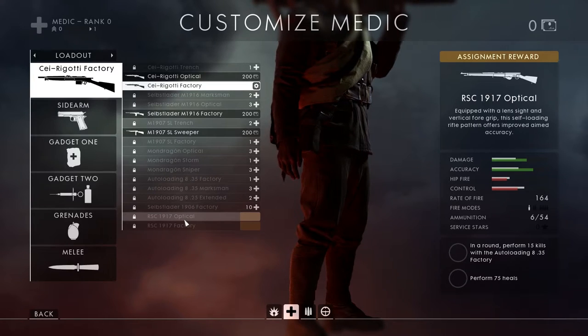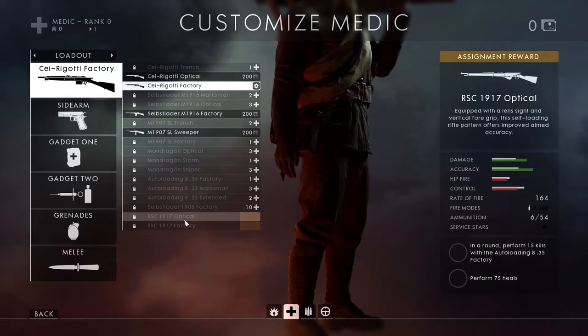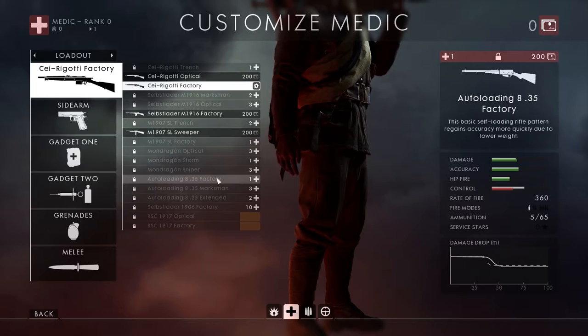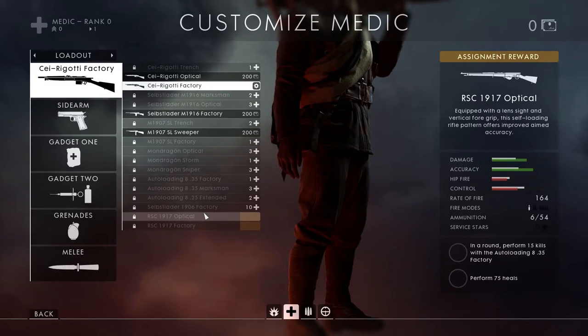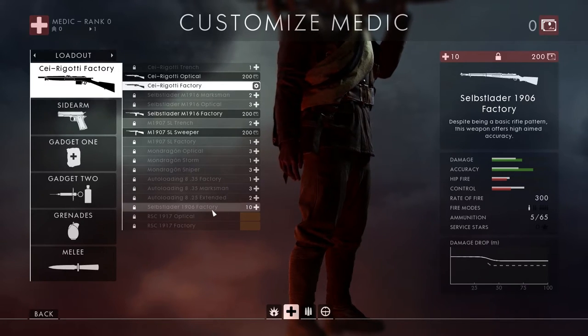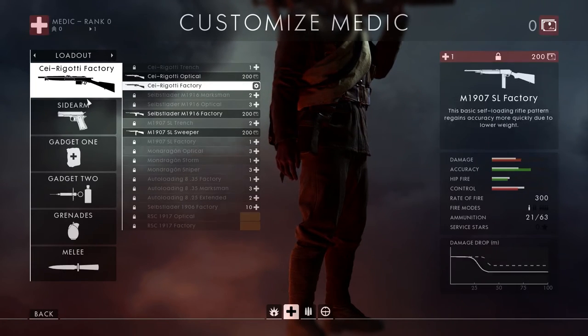This one requires perform 15 kills with the Autoloading 8.35 Factory. These weapons only have 5 — actually 6 — rounds in the magazine, and then that's to perform 75 kills. That's pretty low. Honestly, this better be something like a 2-shot kill, because I really hate for them to add a non-viable weapon into the game. The Selbstlader 1907 Factory is already not viable enough with the 5 rounds, so to add a 6-round weapon in would be pretty annoying.